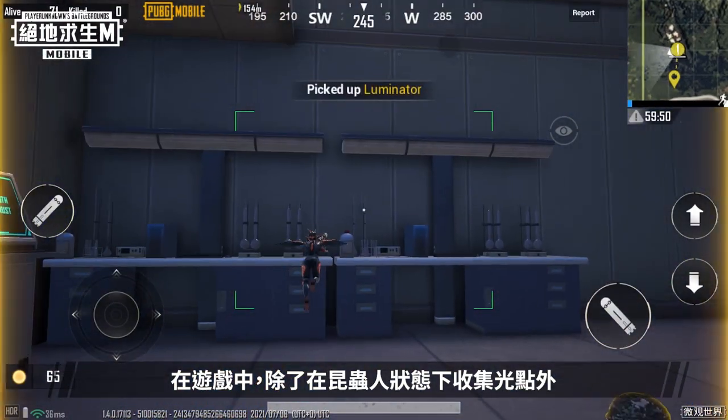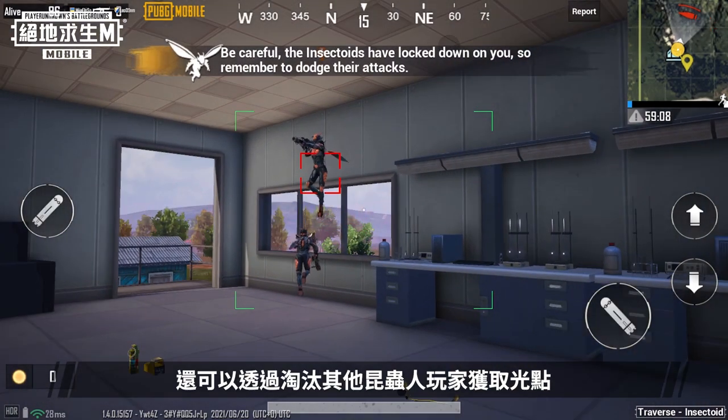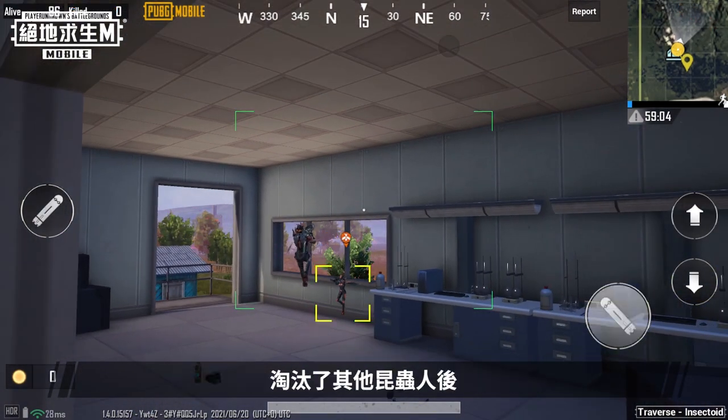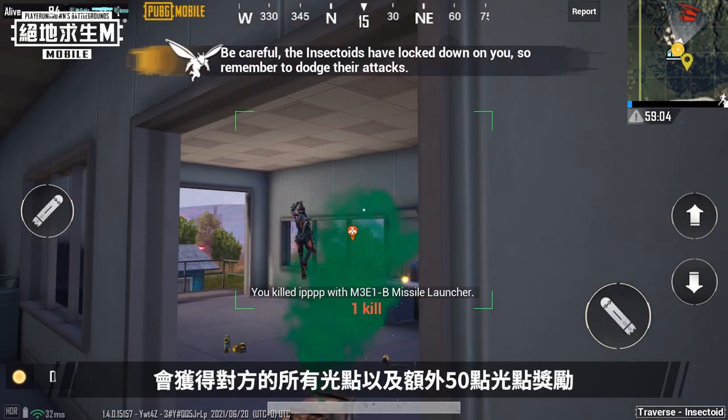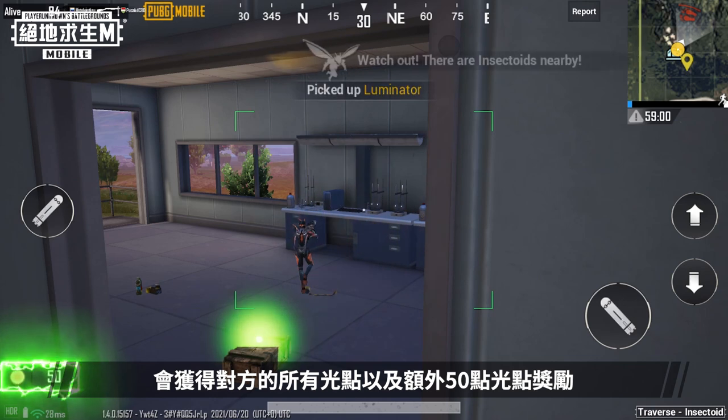In addition to earning luminator points by collecting luminators, you can also get luminator points by eliminating other insectoid players. After eliminating other insectoid players, you'll steal all of their luminator points, plus an additional 50 luminator points as a reward.